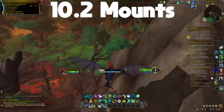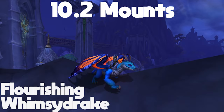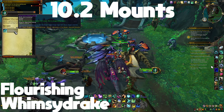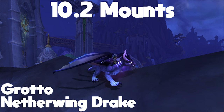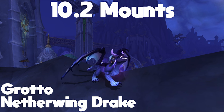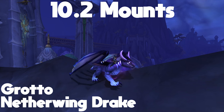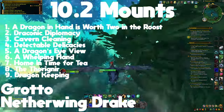Next we have the two Dragonflight mounts, both pretty straightforward. The first is the Flourishing Whimsy Drake, obtained from the first quest you get right when you enter the Emerald Dream. The next is the Grotto Netherwing Drake — it used to be only from the Trading Post, but now there's a quest chain to get it. No trading tender required, but this quest chain is only available in week two, so I'll post the entire quest chain here.